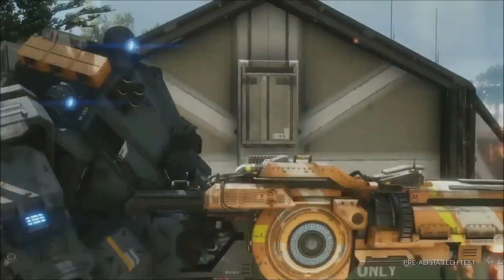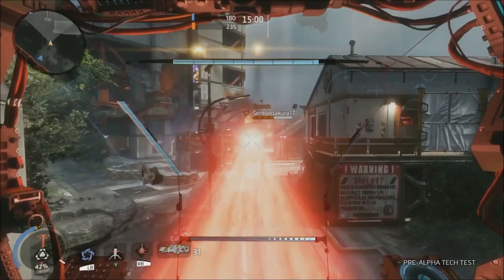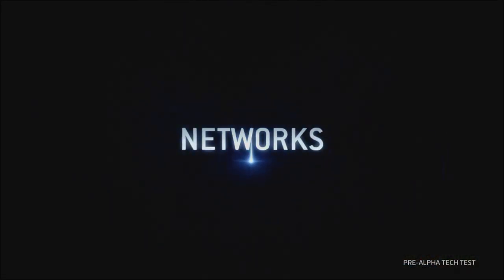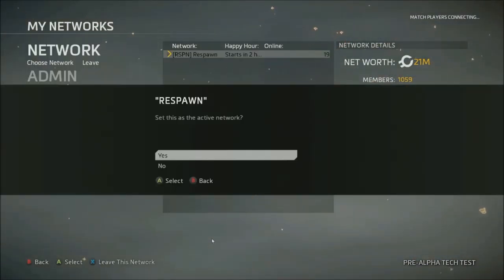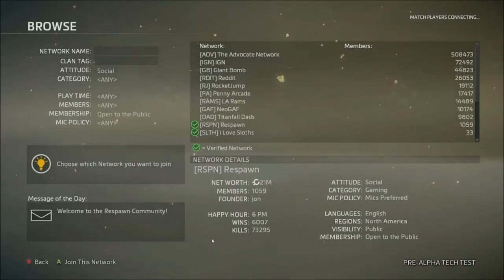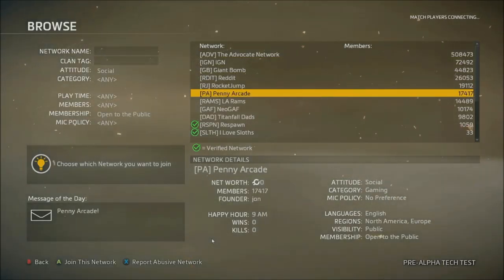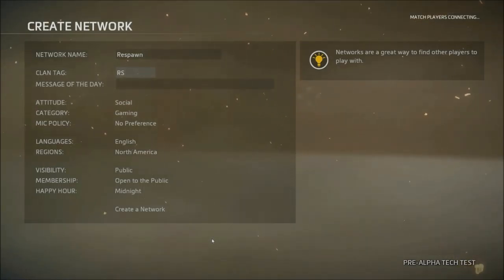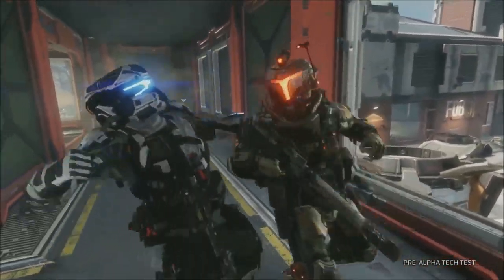The most expensive Titanfall 2 edition, the Vanguard Edition, is going to cost $250. What the hell does it come with? There's a deluxe version of the game, an 8-gigabyte flash drive designed to look like a dog tag, a pilot field journal, a scarf, and themed patches.